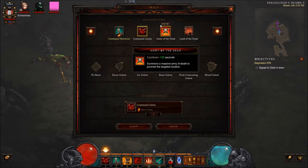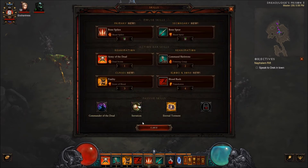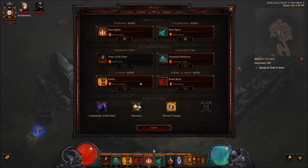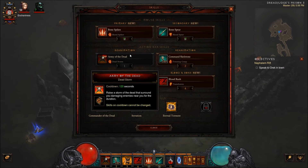Next video I'm going to be getting into Army of the Dead and Land of the Dead. They each have a two-minute cooldown and I want to see if they're worth it. I've used Army of the Dead — it summons a massive army of death to pummel the target location — and I've seen it in action and I'm not terribly impressed. Even on an Elite Pack it didn't kill it, and in my opinion if you have a two-minute cooldown you better kill it or it better be close to dead. Normally what it looks like is hundreds of skeletons all converging on a single point — a good 40 yards around you all converging onto a single point — but the damage was not indicative of its worth for a two-minute cooldown.